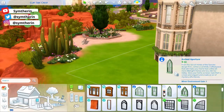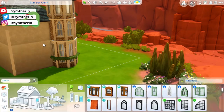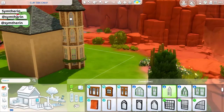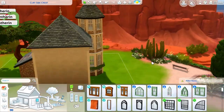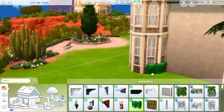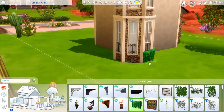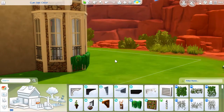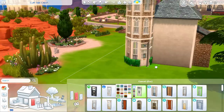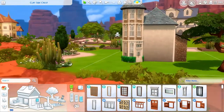I do not show any of the interior decorating, except for one little nook in the back pop-out. That's the only one I show, because I knew I wanted to try a shorter version. Personally, I find the exterior parts of speed builds a lot more interesting, and I feel like I learned the most from the exterior parts. That's just me, but let me know down in the comments below your opinions.